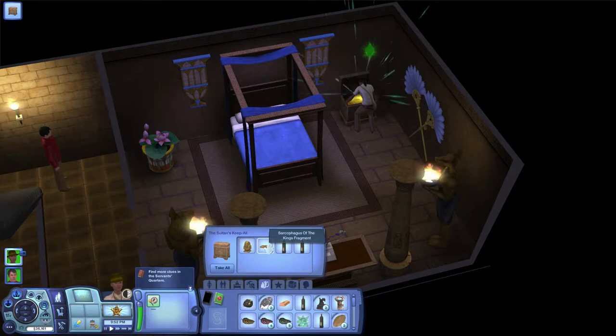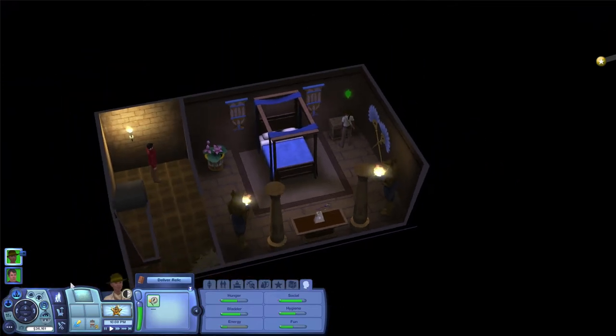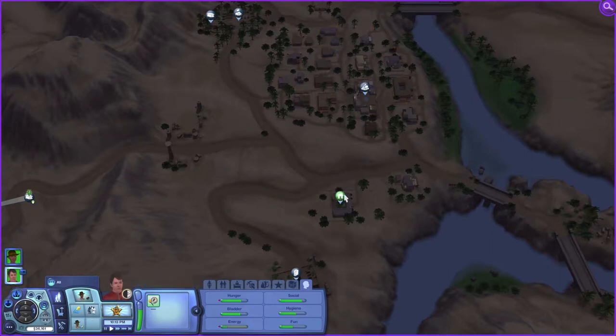Inscription covered relic, a sarcophagus of the kings, and a couple of nectars. We have to deliver the relic, but we need to go to bed first. This relic seems fairly unique with inscriptions similar to the ones found on the keystone — this feels like something Selah Camel would want to see, but she can see it in the morning. Time is just flying — we can go to bed in our house! It's our first night in our new home!